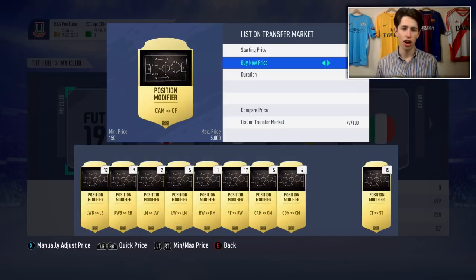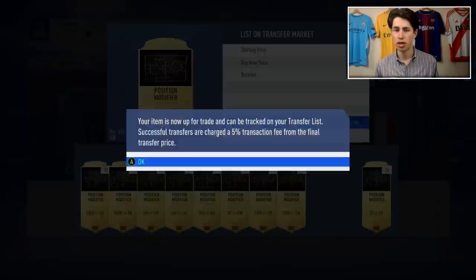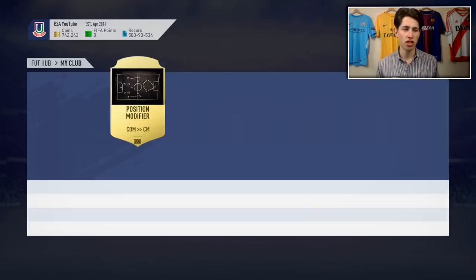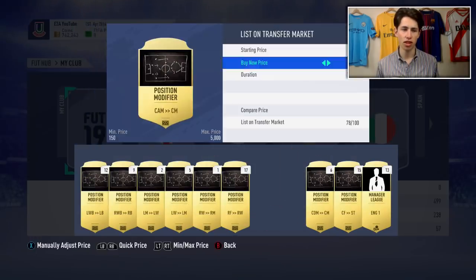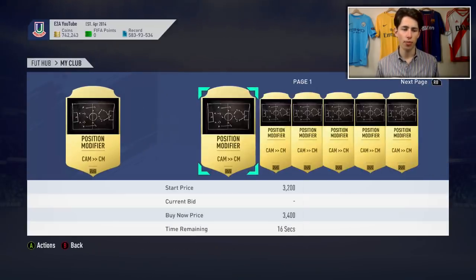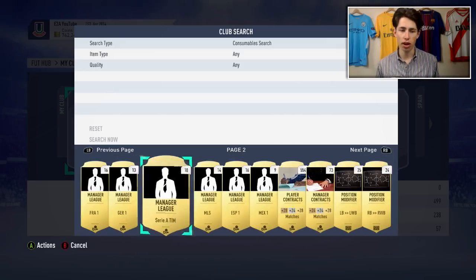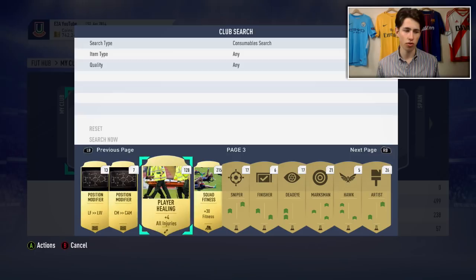But some of these position changes are extinct even. I think it's like centre forward to CAM - but that goes for loads. As you can see, loads of these are going for several thousand coins. So check your club - if you haven't throughout the year you'll probably have a lot of these already, which you can sell and make an absolute ton of coins from.